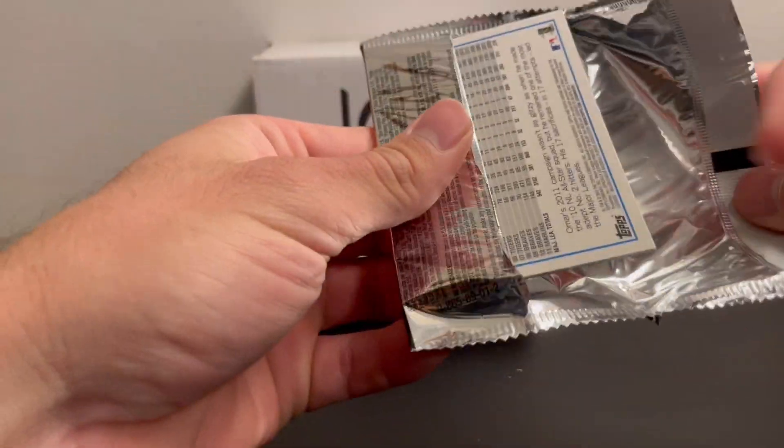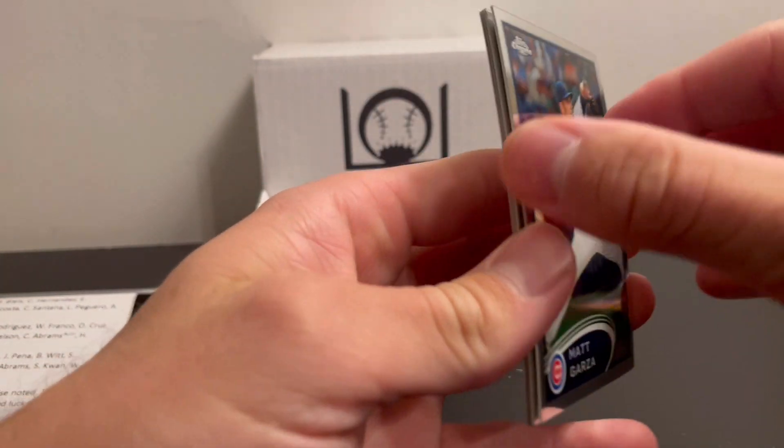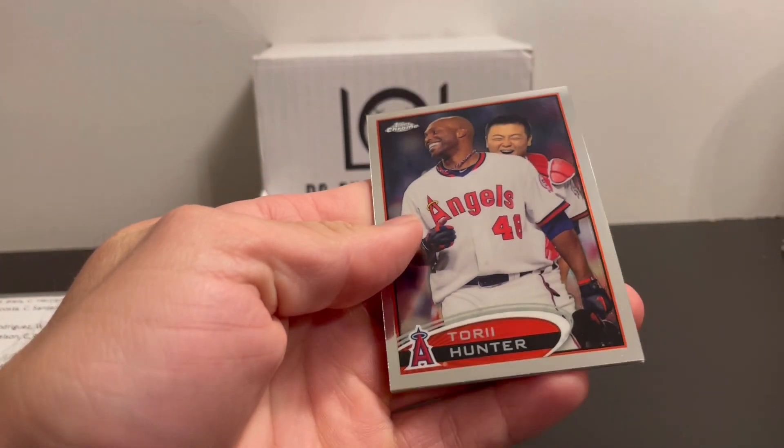2012 Topps Chrome — Bryce Harper rookie card and a Mike Trout second year card. These are sticking together a little bit. Also a Tory Hunter.